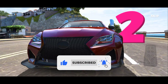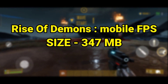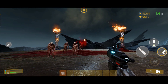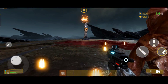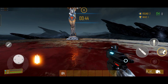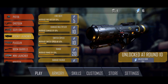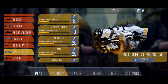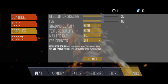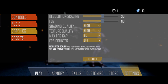Subscribe to this channel if you haven't already. The next game is Rise of Demons Mobile FPS, with a size of 347 MB. This is a mobile FPS or FPP game where you fight zombies you need to kill. You can collect ammo and unlock and upgrade your guns. The graphics run at at least 60 FPS, with adjustable shadow quality and texture quality settings.